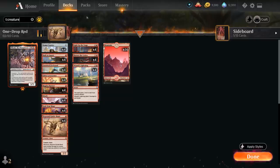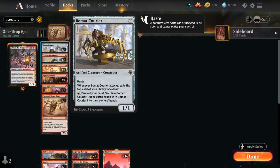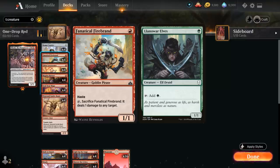Going over the other cards, we have the full playset of Beaumont Courier — a 1/1 with Haste that whenever it attacks, exiles the top card of our library face down. For one mana we can discard our hand and sacrifice a courier to put all the exiled cards in our hand, so it can provide quite a bit of card advantage. That's why we need to attack with Beaumont Courier as early as possible. We also have Fanatical Firebrand, a 1/1 with Haste we don't mind playing on turn one — we can tap and sacrifice it to deal one damage to any target, potentially taking out opposing one-drops like Llanowar Elves.